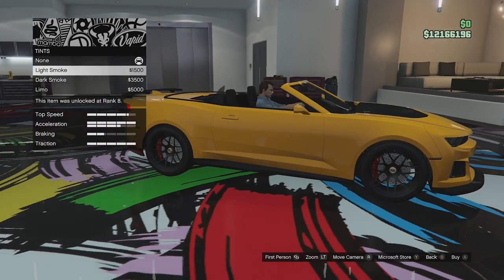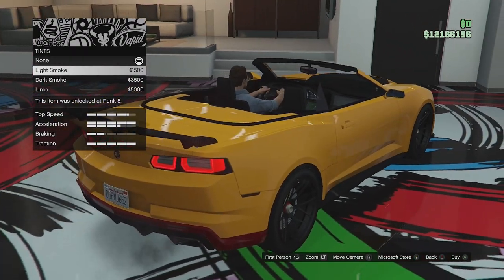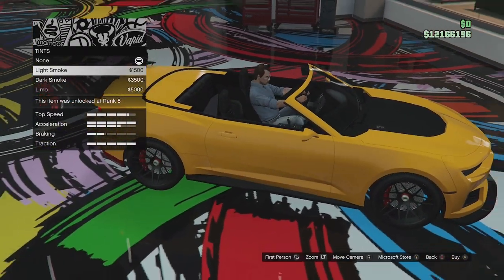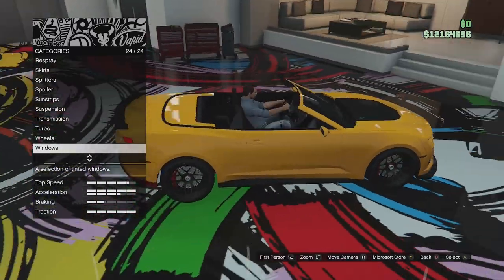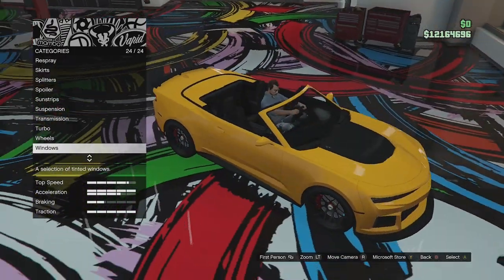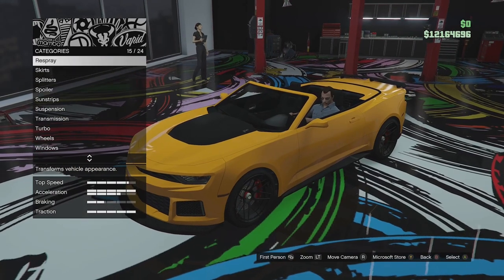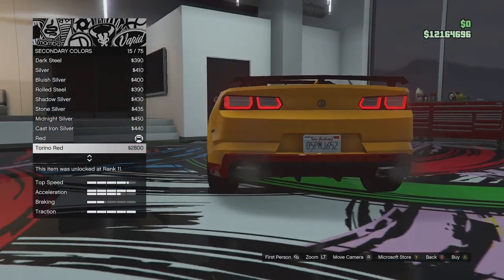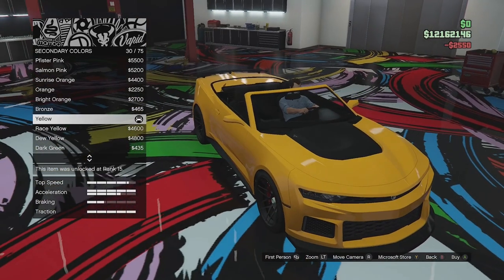We can go ahead and tint the windows. There's a little bit of glass that stays up in the back which looks a bit weird — only on one side too, which I think might be a Rockstar mistake. We'll tint the windows so it looks better when the roof is up. I actually quite like the yellow, so I'm going to change the secondary colour to yellow as well so it matches better. And that is the car fully customised.